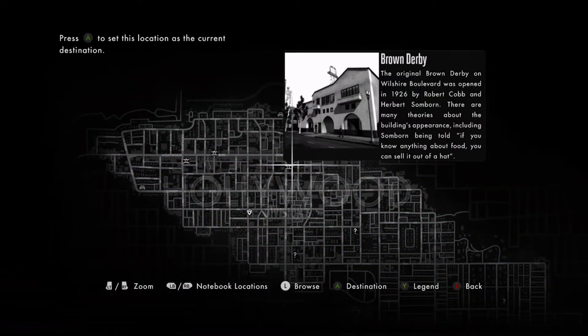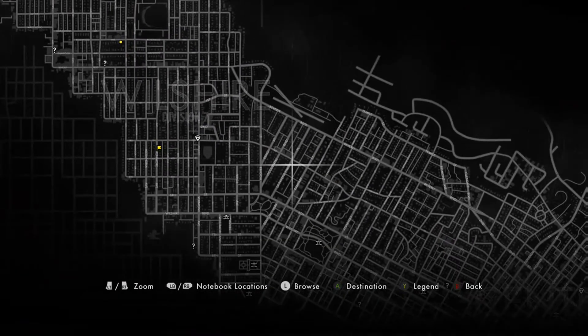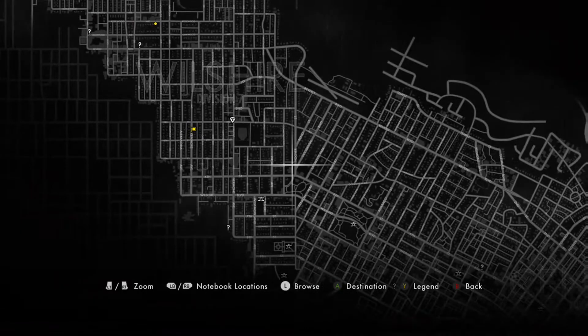What's up guys, it's shit ain't real, aka Trash Melon. In today's video I'm gonna show you a dope glitch I found in the new LA Noire remaster for Xbox One. This glitch is located at the top right corner of your map at a landmark called the Brown Derby.